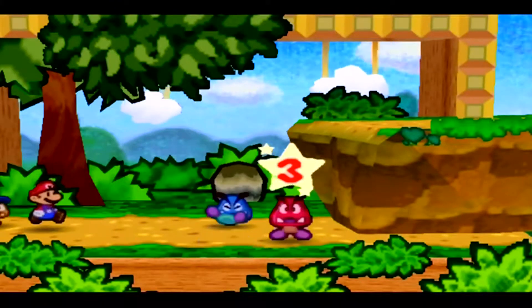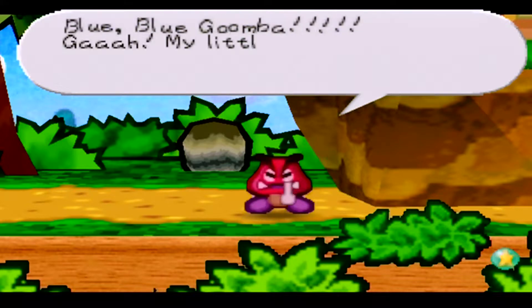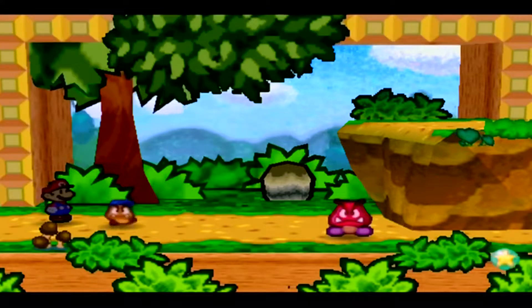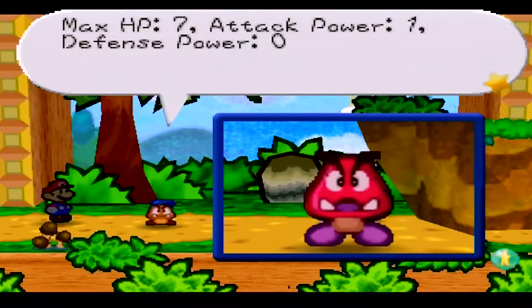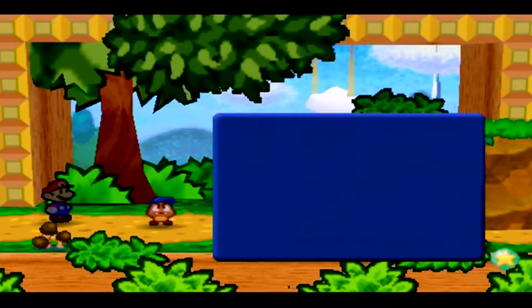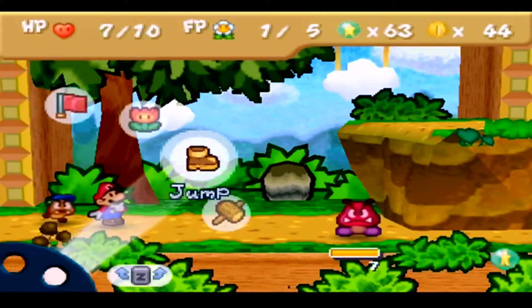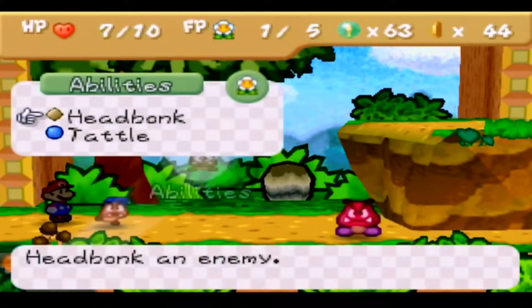They're not even powerful — they just have a lot of HP. One damage, one damage — just two of them. This is Red Goomba, the older of the two notorious Goomba Brothers. Max HP 7, attack power 1, defense power 0 — no difference except he has one more HP. The Goomba King ordered him to stop you. He's just like a regular Goomba with a little bit more HP. Just hammer away.